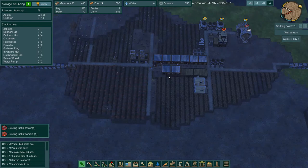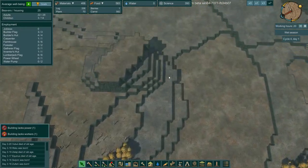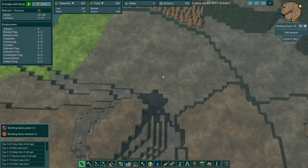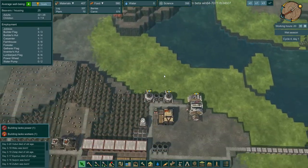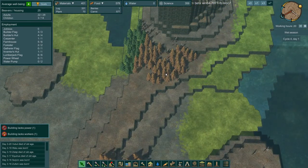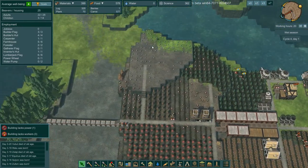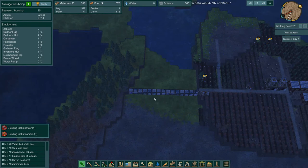Dry season is just about over, so the water should be coming back in right there. It's coming in over here first, coming in here and coming over here. They have completed the dam section right there, which is good.